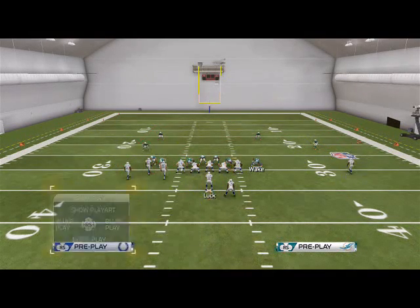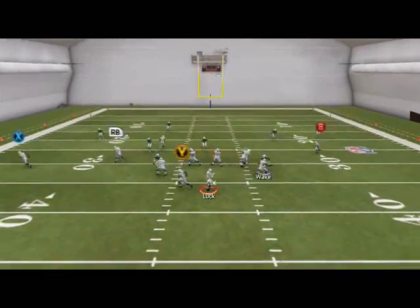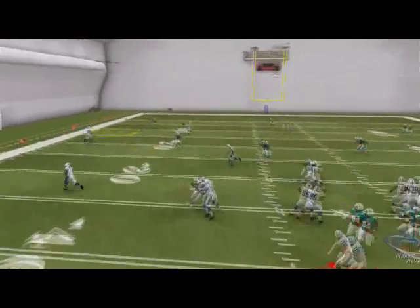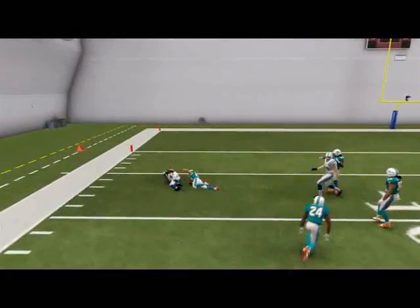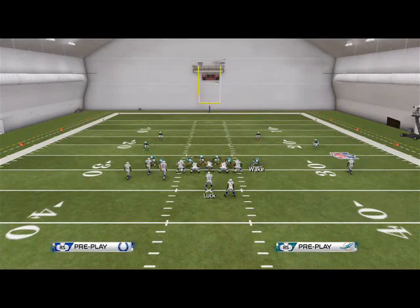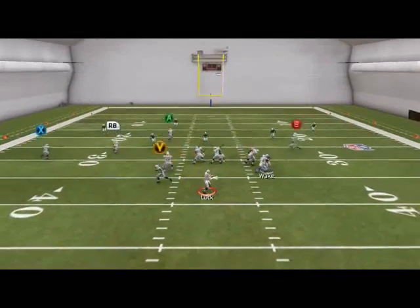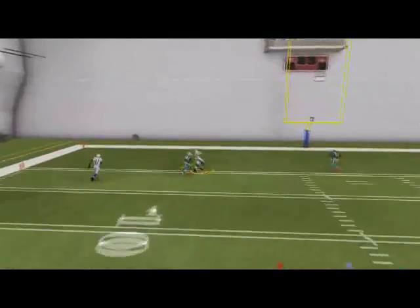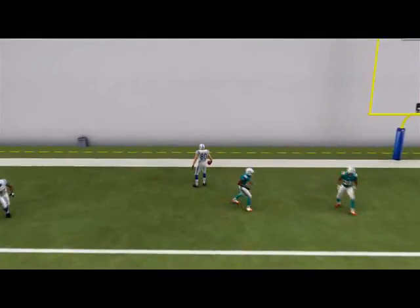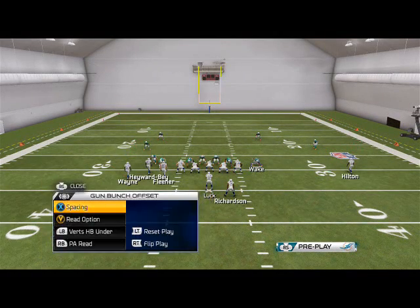The next play is Verts Halfback Under. What I like to do is put Richardson on a flat, Hilton on a drag, and motion Wayne across. The idea is you're trying to hit Wayne — I've really never come across a defense that actually covered Reggie Wayne on this thing. It's the best zone beater in the game in my opinion. And if they look like they've got Wayne, hit RB — you're good.